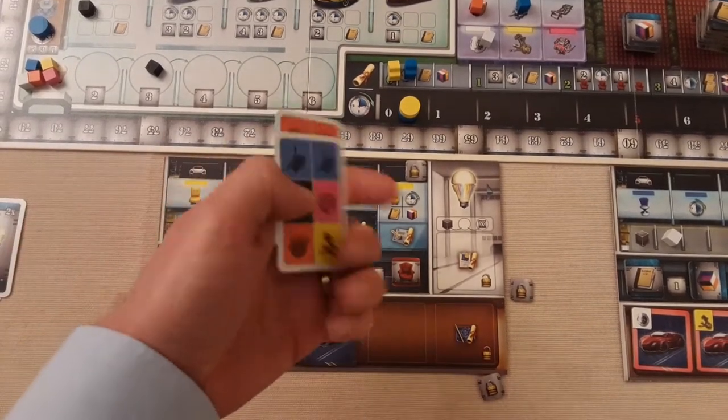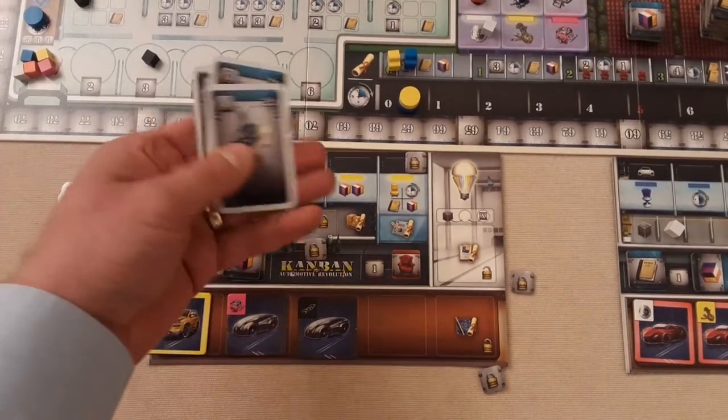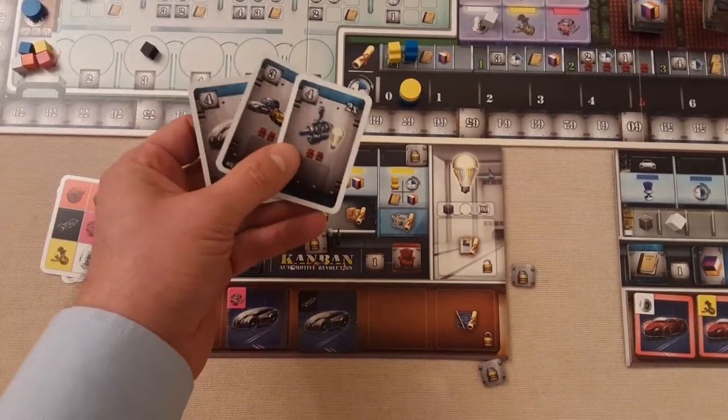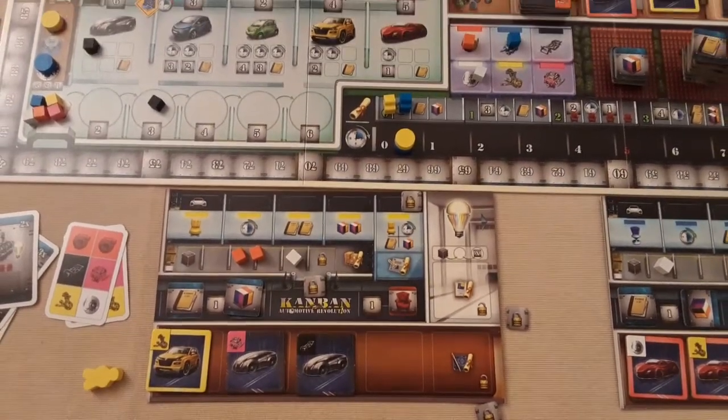You'll also have two Kanban cards, which let you get goods in logistics — I'll go through them shortly. And you've got a few end-of-round goals to achieve during meetings, sort of pet projects as we call them.